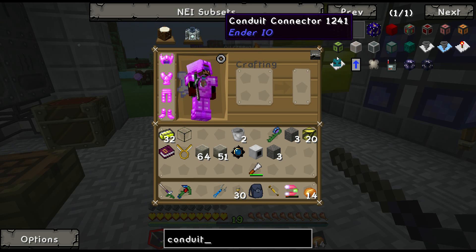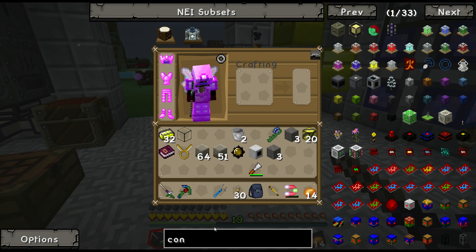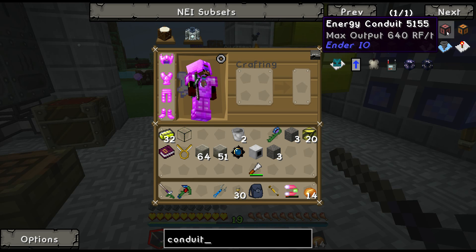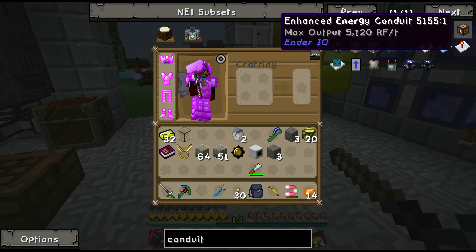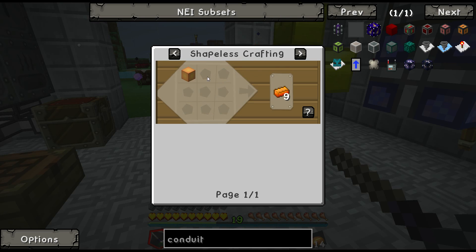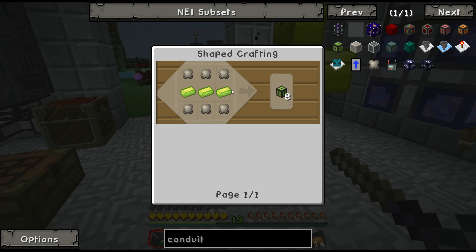But I don't have any conduit. Unless this will work — max output 640. 640 is pretty good, but let's try going for these. I just need energetic alloy, which is redstone, gold, and glowstone. Maybe I'll just go for the highest.